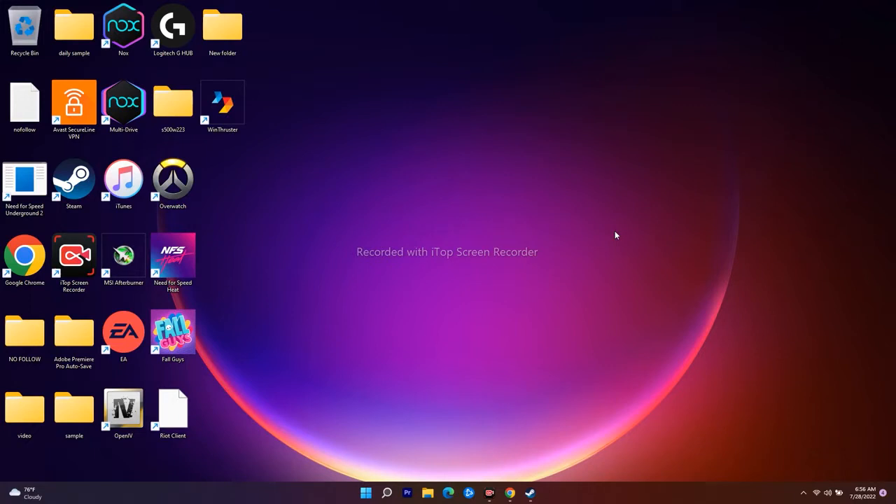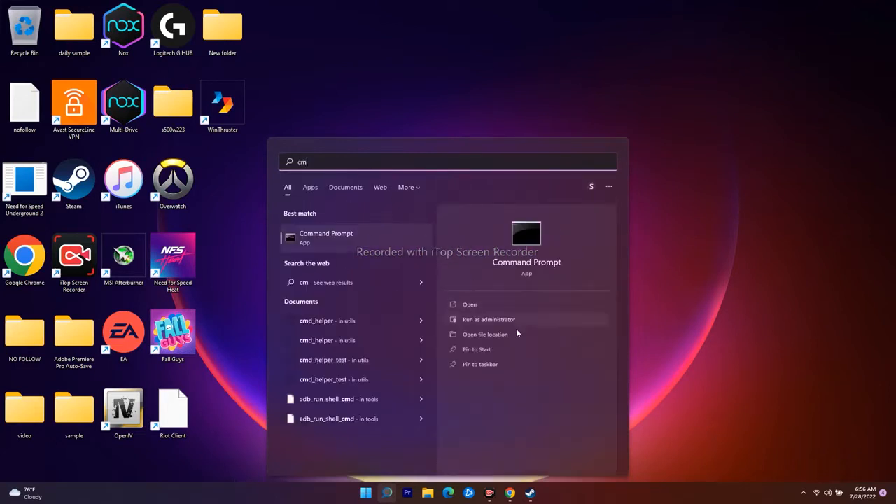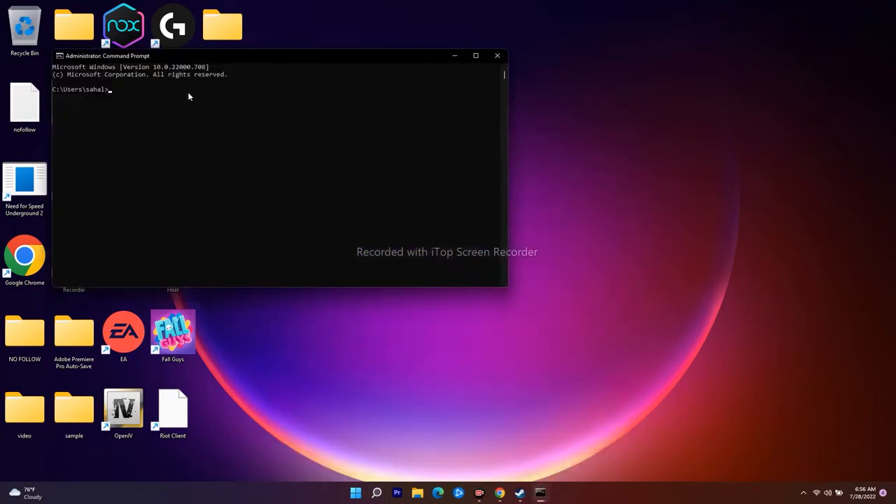Moving to the fourth step: we have to flush DNS. If you don't know or don't have any idea about flushing DNS, it is a basic process you have to try out. To do this, go over here and search for CMD. There will be an option called 'Run as administrator' - open that one. Now you will be entering a few commands. The basic one is: ipconfig /flushdns - press Enter.